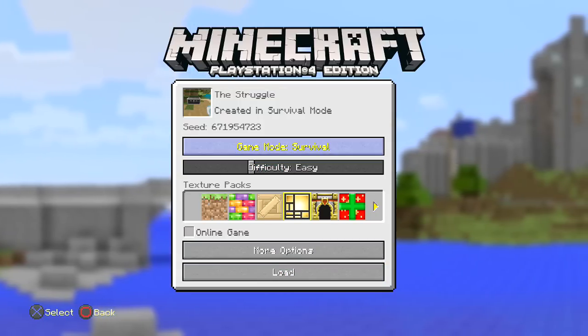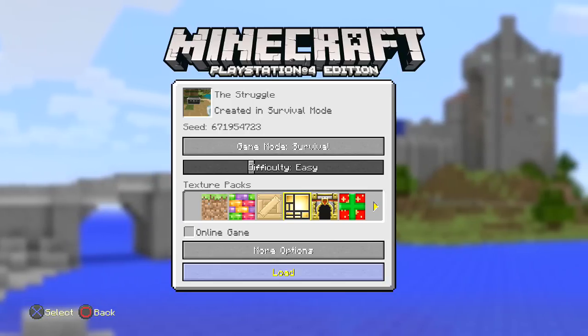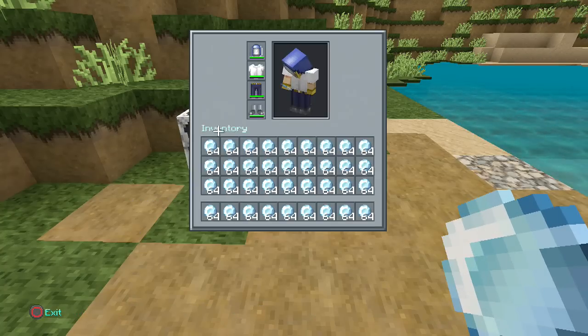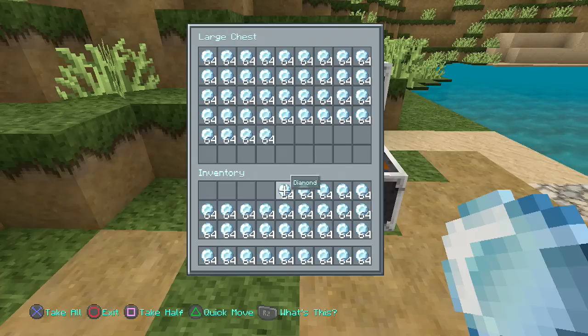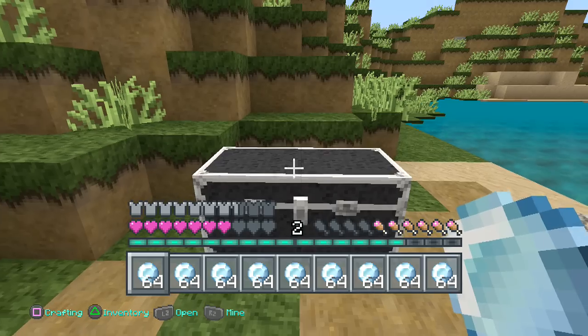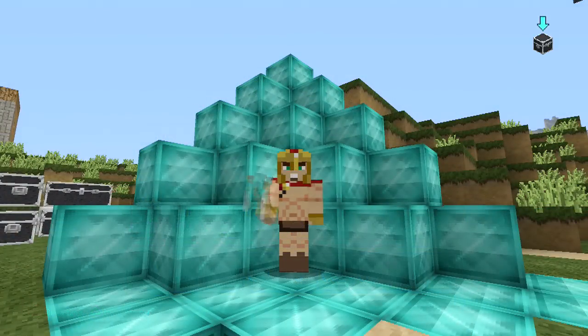We're gonna go back to our world — still in survival mode. Haven't really edited or skipped anything, this is just straight up raw footage. We're gonna load up the world and check our inventory — you'll notice it's all still there, and those same exact items will be inside the chest. This will work perfectly in survival mode and your trophies will not be affected. Anyway guys, I want to thank everybody for watching — please leave a comment and subscribe, thank you.